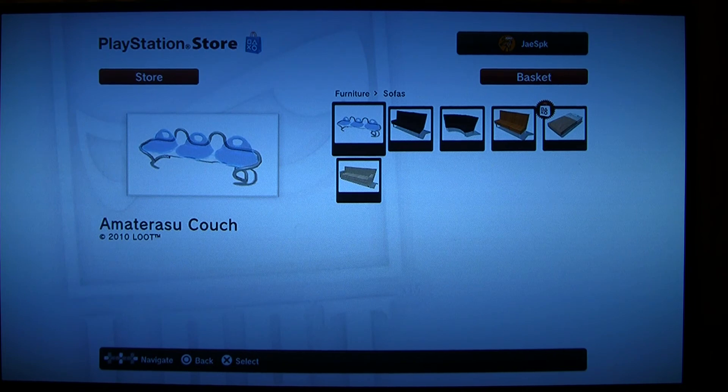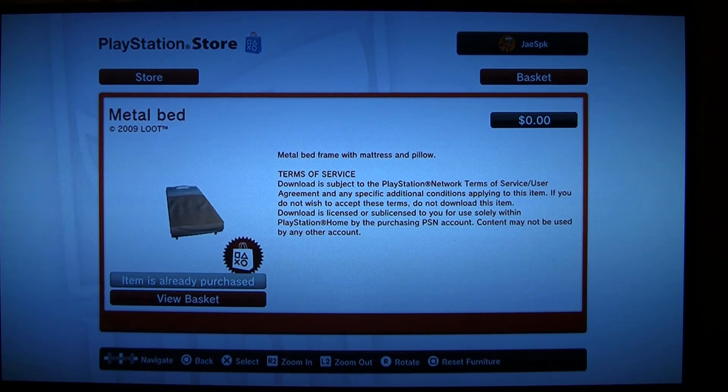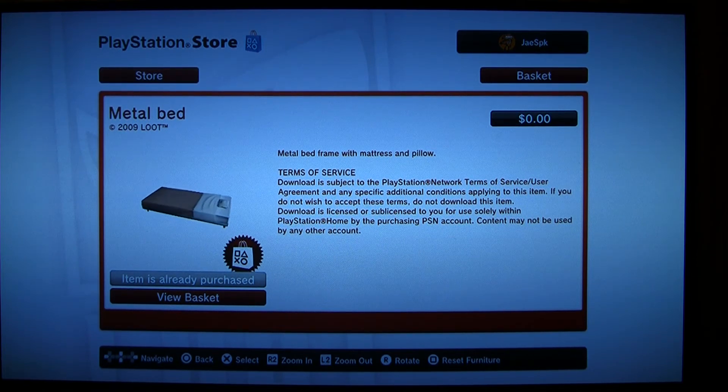In the sofa section — I guess because you sit on it, you can't lay down on it — scroll over to metal bed. The metal bed is a free item: a metal bed frame with a mattress and pillow. That's all it is for your PlayStation Home personal space.